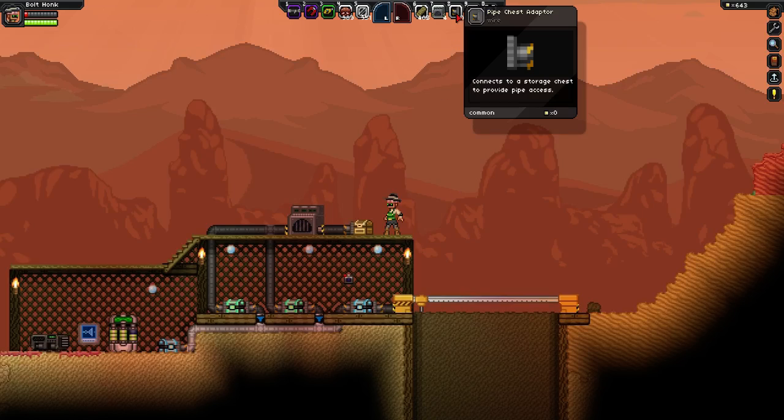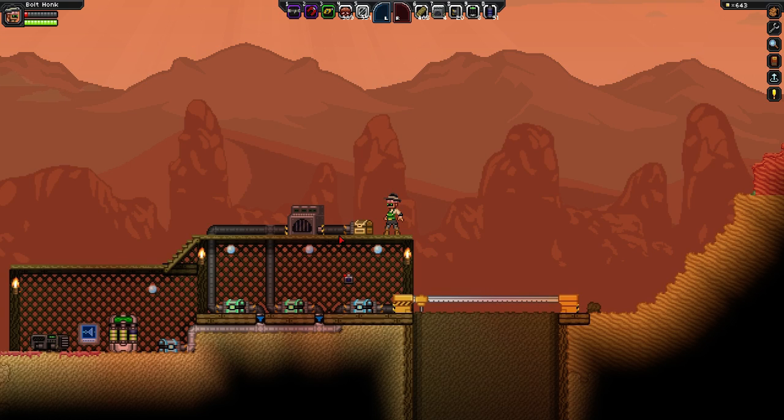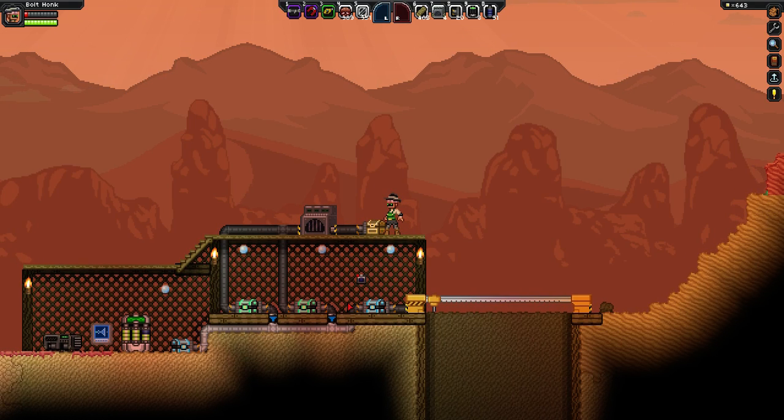First off, we've got the Pipe Chest Adapter, which allows you to connect pipes to any kind of ordinary chest. As you can see here, I've got several of these hooked up to these ordinary tech chests and that kind of thing.